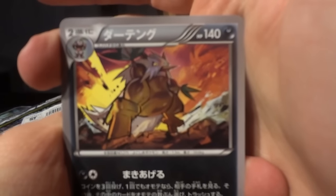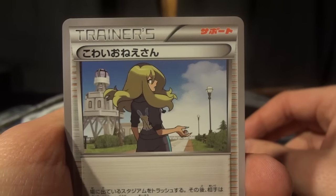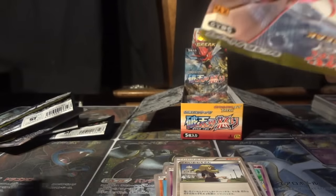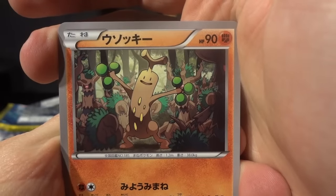Next pack: a Shiftry, a Gible, a Ferroseed, a Trubbish, and a Delinquent. Delinquent lets you discard a stadium in play and then the opponent has to discard three cards of their choosing out of their hand. They do get to pick what they discard and you don't get to see the rest of their hand, but it can be very disruptive if they have a small hand.